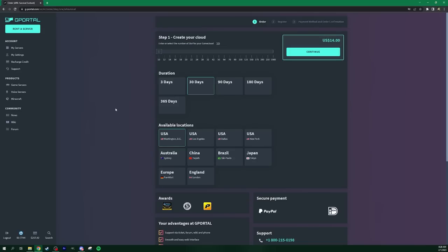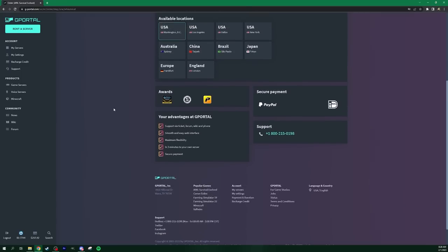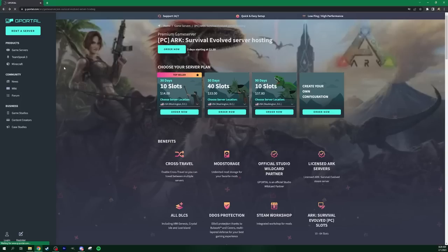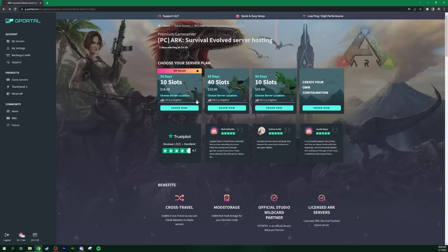Once you click through, you can decide where you want to actually have your server. There is a kind of ping test here — they have it readily available. Since I'm up in the Pacific Northwest, Los Angeles is the closest place to me, so naturally I'd want to rent a server there for the lowest ping. But depending on where you are in the world, just click the dropdown menu and it'll tell you which server bank they have. Normally my servers come out of Washington DC because I have people from all over the world, so I sacrifice a little of my ping so they can have a better experience.